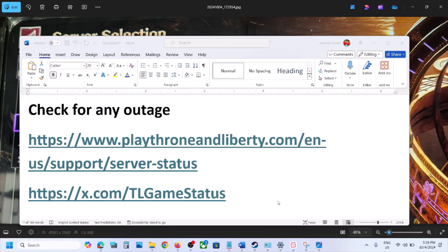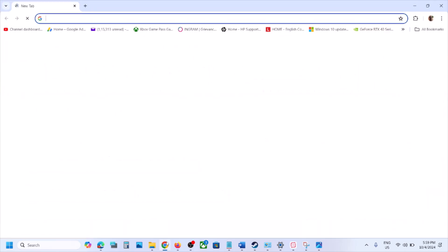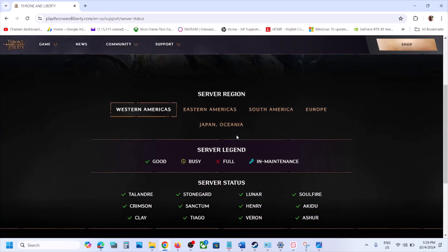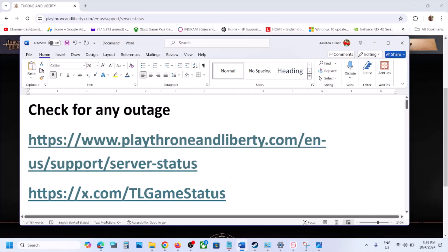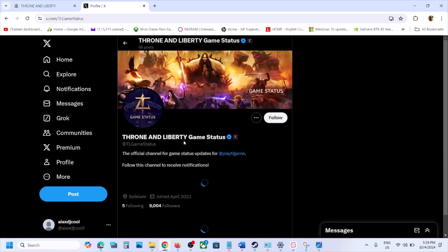Before performing any troubleshooting steps, go to the website and check for any outage. You can see the server status here — all green ticks mean there is no outage right now. But if you see a busy icon, full icon, or maintenance icon, that means there is an outage and you have to wait. You can also go to X.com to check if there is any outage.